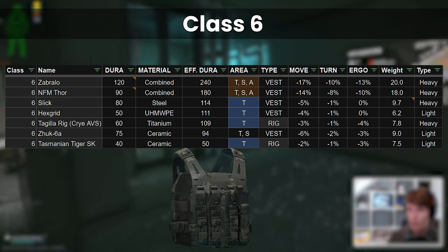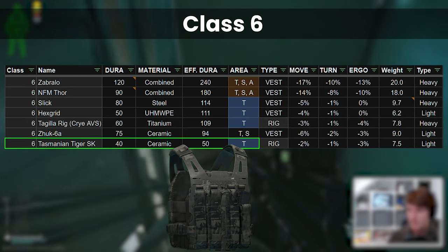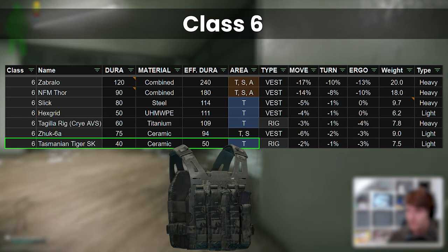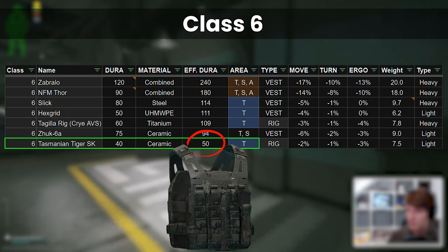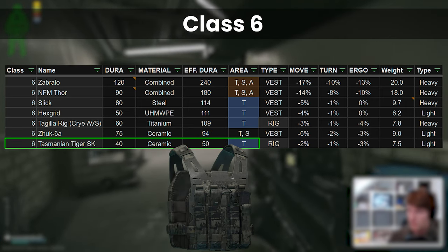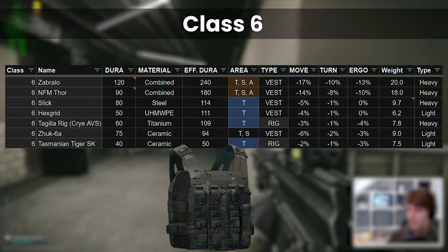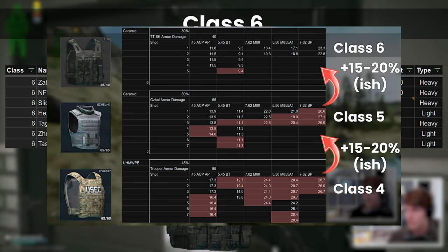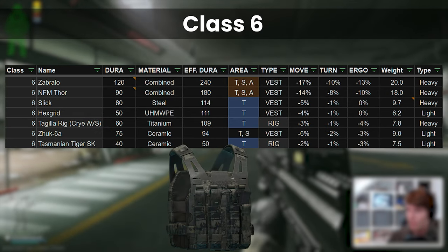The least protective Class 6 is the newest in the list, the Tasmanian Tiger SK. This can be thought of a bit like the Corund of Class 6 — it will protect you very well until it suddenly doesn't. It protects from the very first hit just as well as any of the other armours in the same class, but with 50 effective durability this gets eroded extremely quickly, especially against higher tier ammo. One thing to bear in mind is that 50 effective durability at Class 6 isn't equal to 50 at Class 5 or Class 4 — it's in fact a lot better, because armour damage from bullets is lower against higher classes, so that effective durability ends up going further. It is still pretty low, but depending on what you want to use it for, this can be enough.